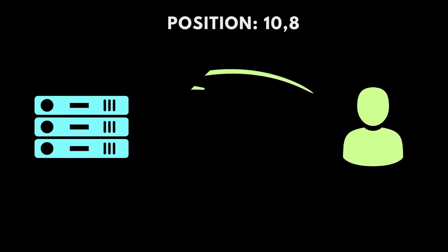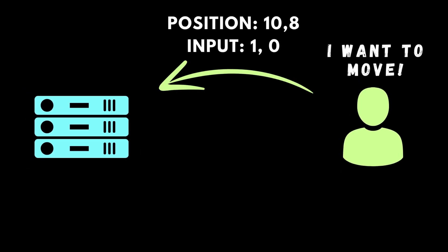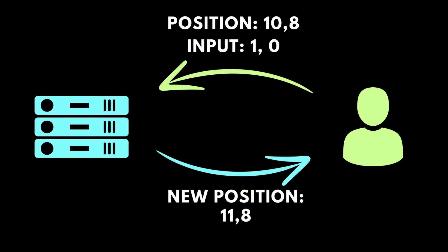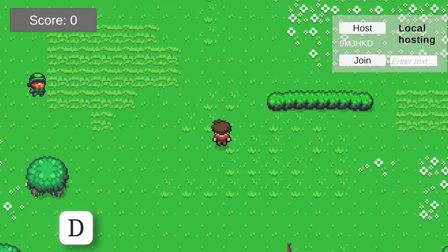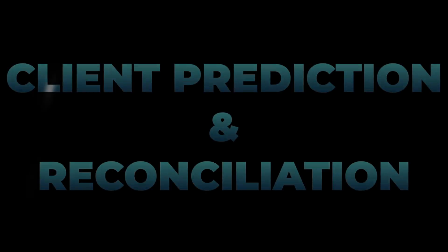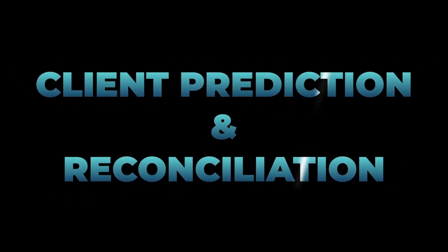This means that the server will calculate the correct position for the user based on his inputs, but there is one problem with this approach and that is latency. The data doesn't get to the server instantly, it takes some time, so the movement of the player would be delayed. To make sure that the player moves instantly as he presses the keys, we can implement client prediction and reconciliation.